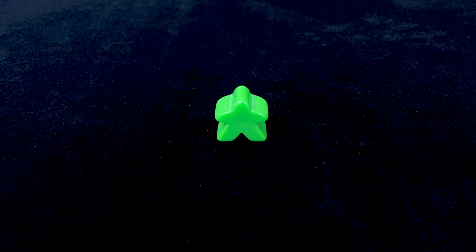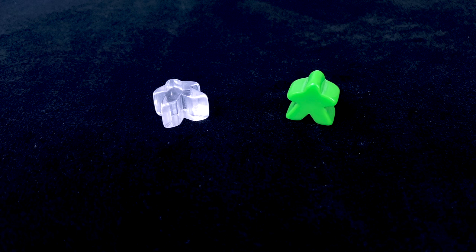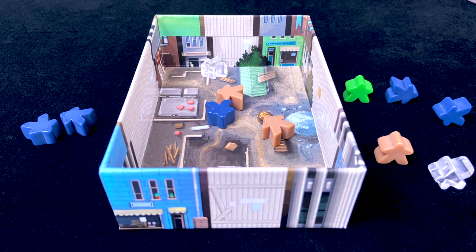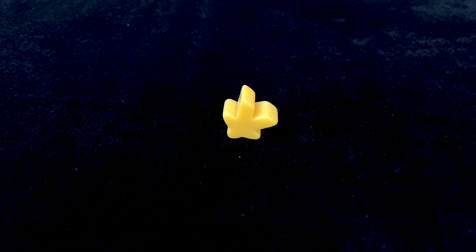The green meeples are public servants. A steadily working green meeple gets you one invigoration point, while a hard-working green meeple gets you two. Those points let you upgrade a meeple to the next level of workplace readiness — one point turns an exhausted meeple into a steadily working one, or a steadily working meeple into a hardworking one. With two points you can upgrade two meeples once each, or rouse an exhausted meeple straight to hardworking. A green worker can't invigorate another green worker, and you can't invigorate anyone outside your original active batch, or re-activate an already-spent meeple.